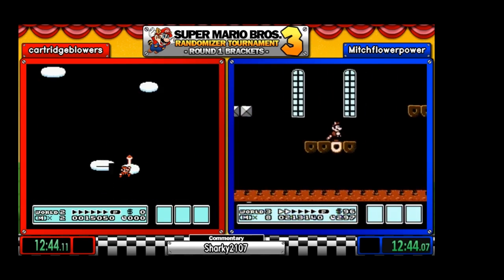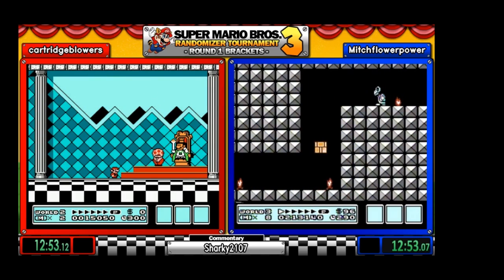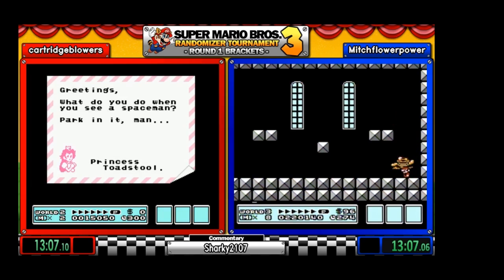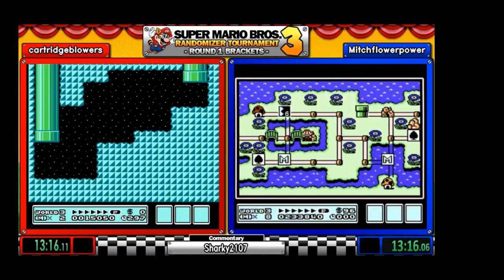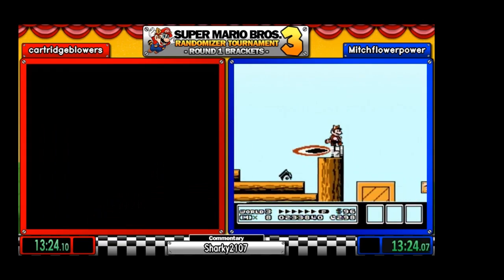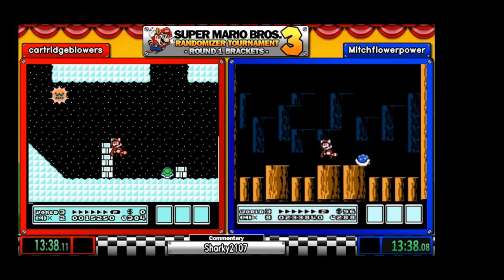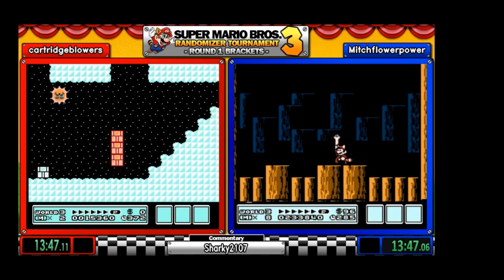A few attempts, and we have — I want to say 7-1, but let me double-check that. Okay, that fort was the second fort in World 4. Oh, easy Koopa — couple hits. Nicely done by Mitch. Mr. Iggy is down. This one doesn't do anything fine — I love the text.